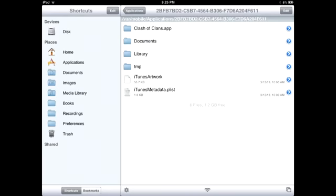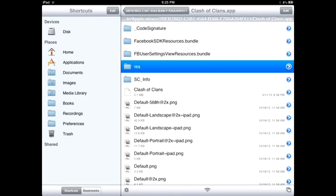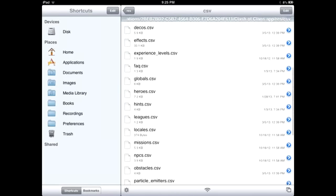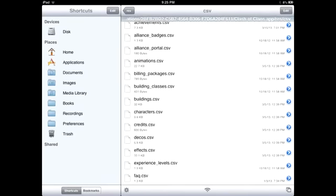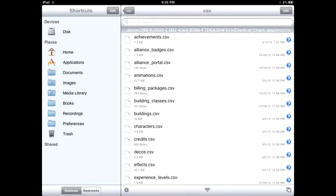So I'm going to go into Clash of Clans, the application, then click on the Clash of Clans app at the top. After that I'm going to go into RES — the fourth one down. After that I'm going to go into the first one up, CSV. Now we're presented with a bunch of different documents: alliances, portals, achievements, credits. And remember, we want to go into the achievements one.